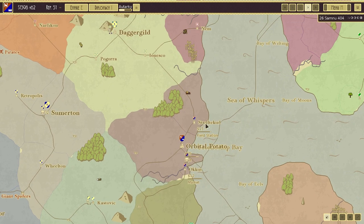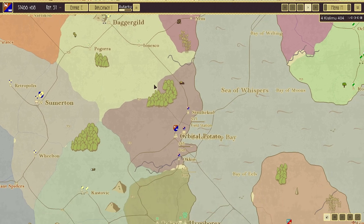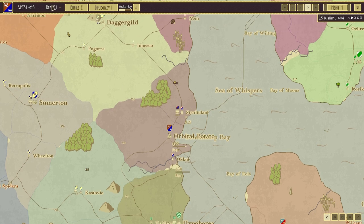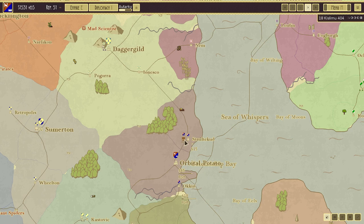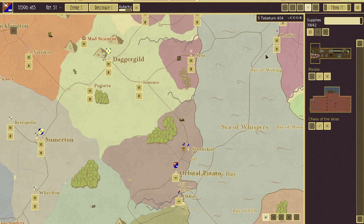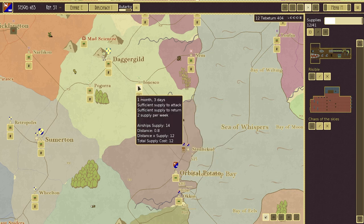Let's move both of our airships up to Strukelkud, and then let's move into Ionesa. We need to keep on spending money, keep on building, try and build up our income base — 1,466 plus 65 a month. We've also got reputation points at the moment. Let's supply up and then move out. It's going to take us three weeks. There's a lot to take on board, but trust me, this is a great game. Sufficient supply to attack, sufficient supply to return — two supply per week, airship supplies 14.